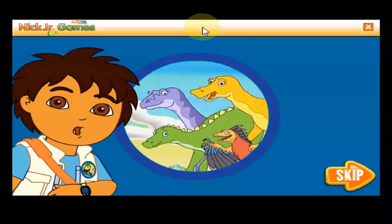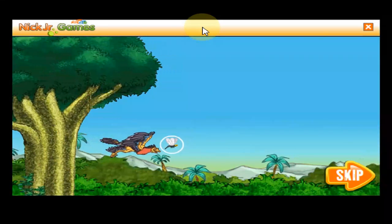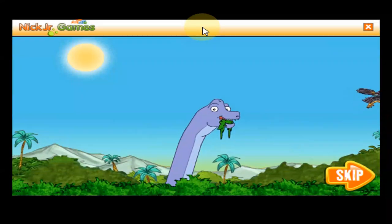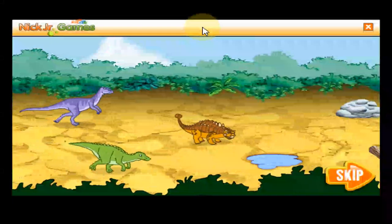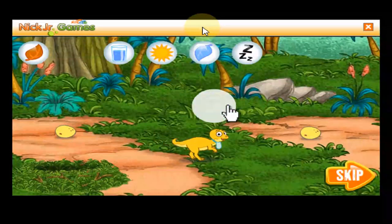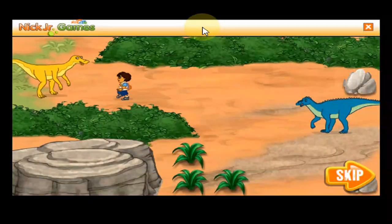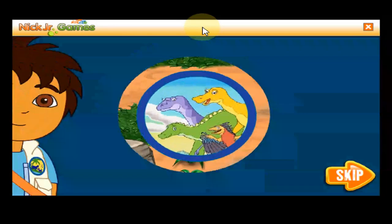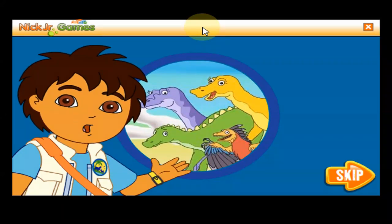The dinosaurs need our help. We need to help the micro-raptor fly home. Use the helicopter to collect eggs. Race with dinosaurs. Help baby dinosaurs grow up. And get the dinosaur eggs to Egg Island — and fast. Come on amigos, let's go on an adventure. Una aventura.